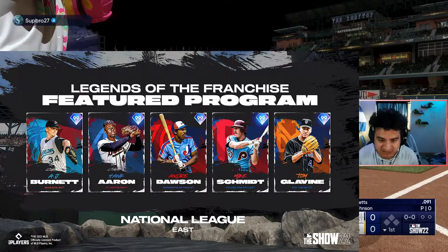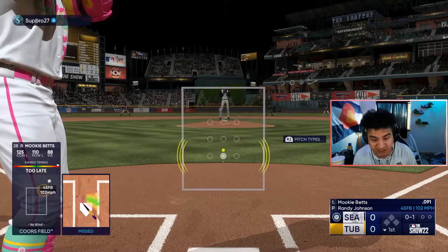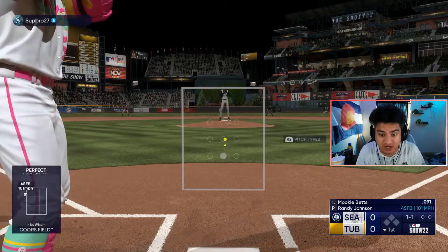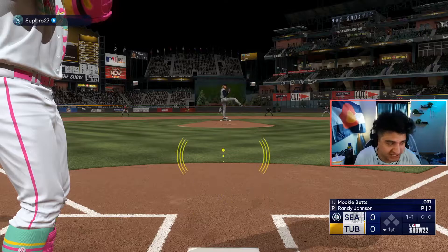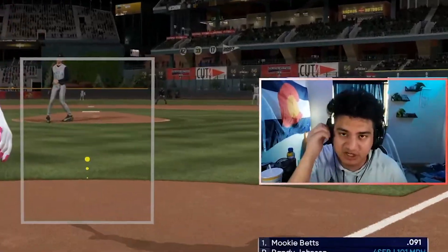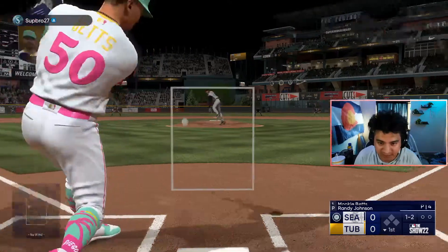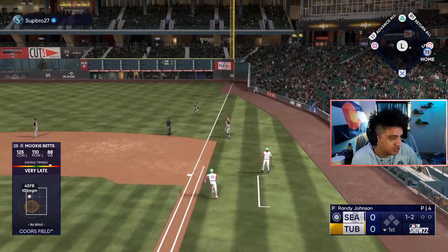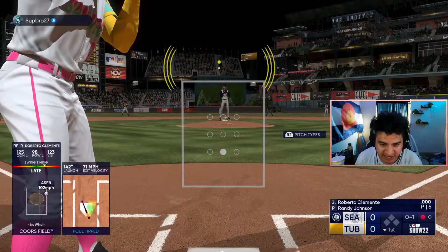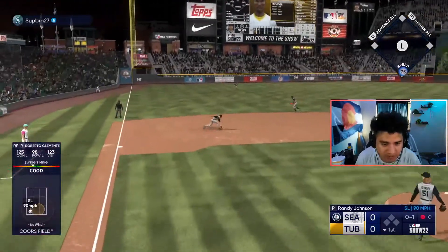Up next we have the NLES which includes AJ Burnett, Hank Aaron, Andre Dawson, Mike Schmidt, Tom Glavine. We're not hitting well with Mookie at all, and now we're playing Randy Johnson which is not fun. I usually like Andre Dawson cards so that's kind of cool. Hank Aaron's gonna be cool of course. Mike Schmidt is gonna be good, I just don't really like using his cards. Tom Glavine is gonna be good, and AJ Burnett might be decent.